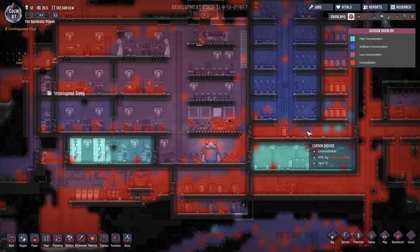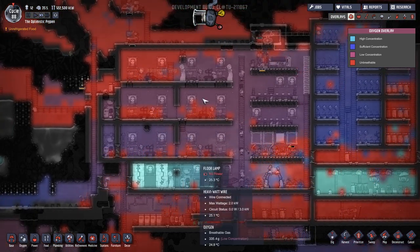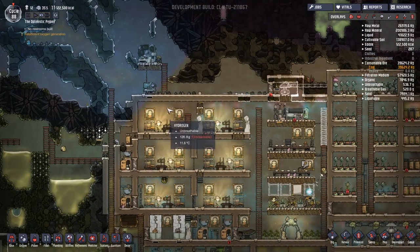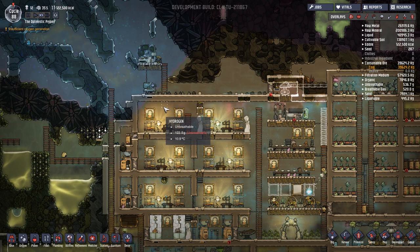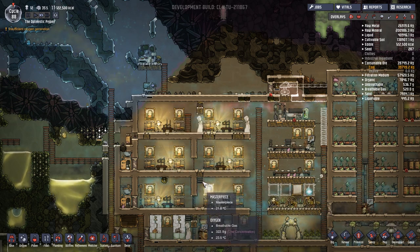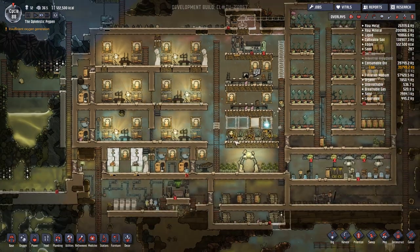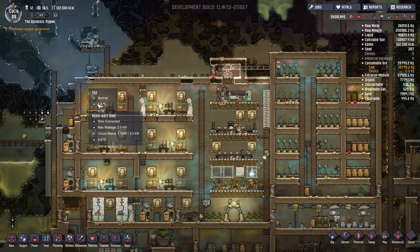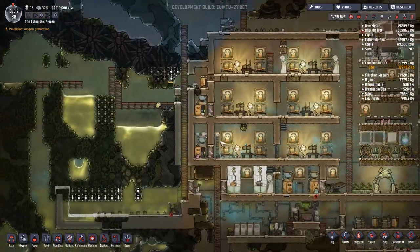I was hoping we could keep this turning over overnight so the oxygen gets spread out. Is this all hydrogen up here? That's not overly useful. Maybe what we want to do is put another gas vent up in this corner so it flushes out all the hydrogen. Maybe we could have put the gas pump over here. Plans are a many-faceted thing we're going to have to deal with at some point.